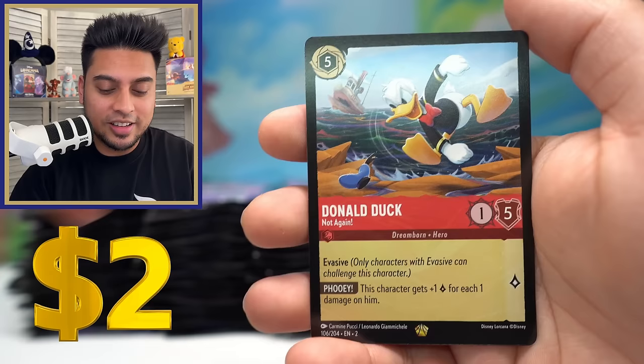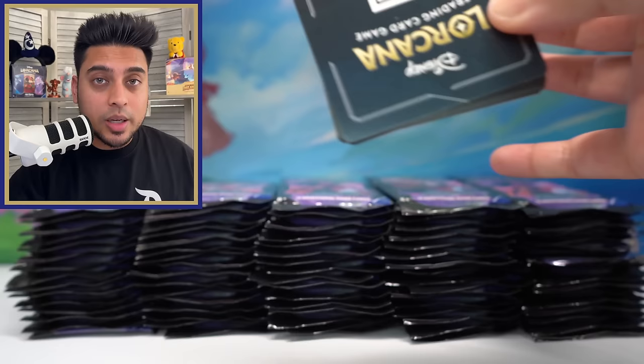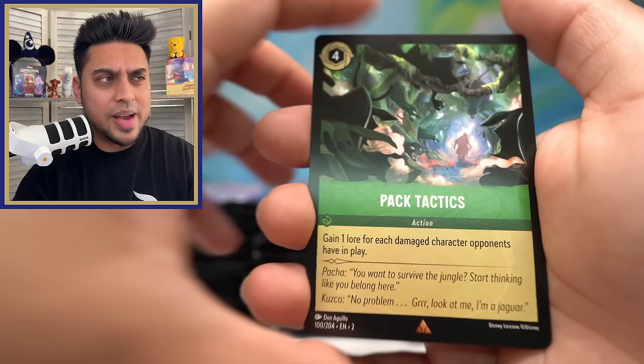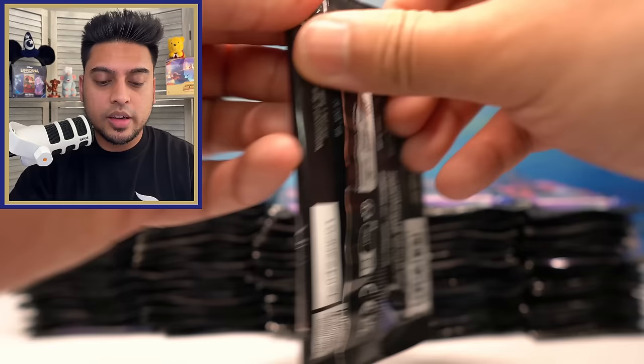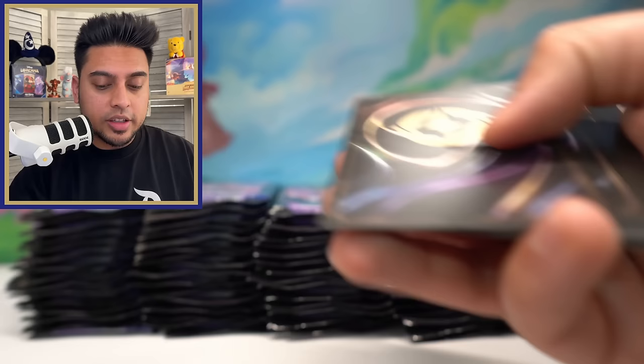What can our next legendary be? It is Donald Duck — not again! We keep pulling Beast Tragic Hero. Mulan foil. Wow, we are starting to pick up steam — three legendaries already, one being a foil. Our first like 10 packs weren't much but now we're doing pretty good. Pack Tactics, Gruesome and Grim, and Minnie Mouse Stylish Surfer.